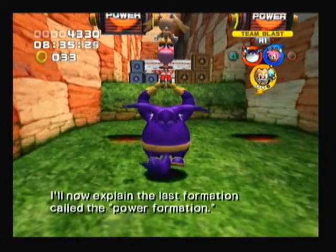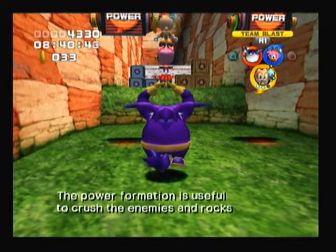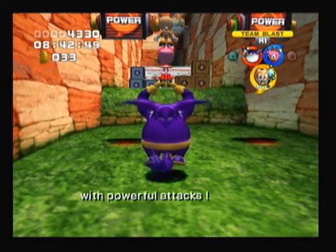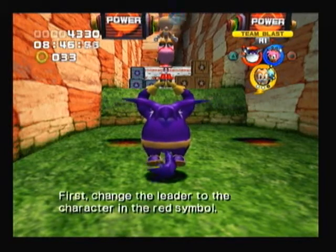I'll now explain the last formation called the power formation! The power formation is useful to crush the enemies and rocks with powerful attacks! First, change the leader to the character in the red symbol!